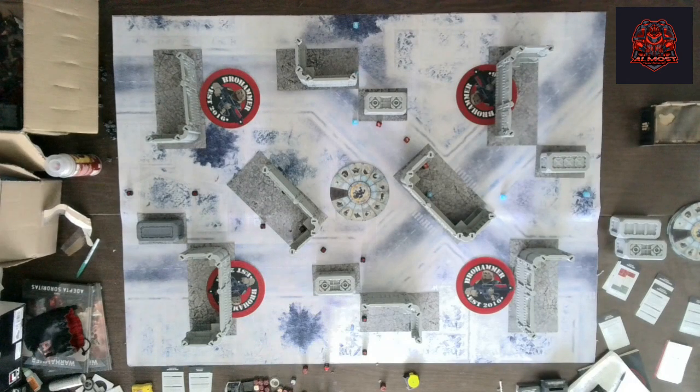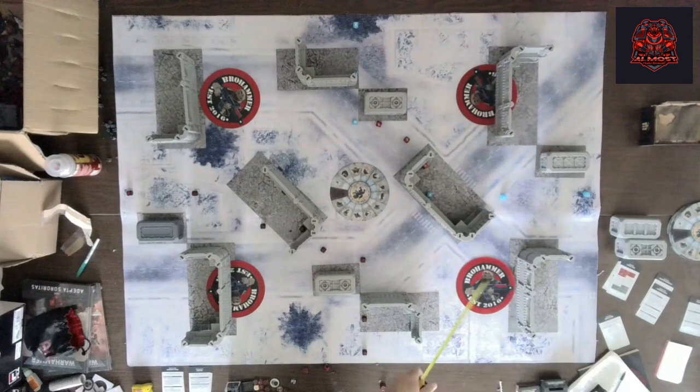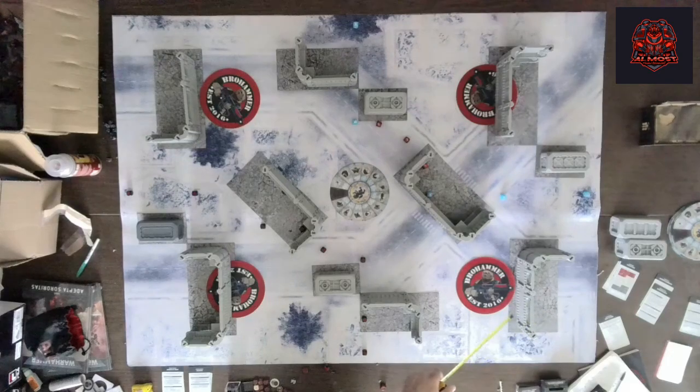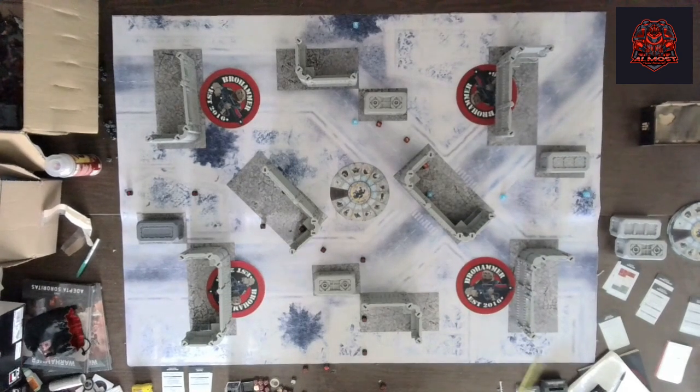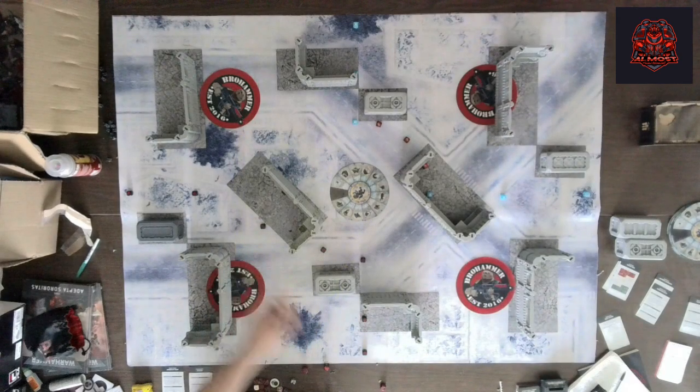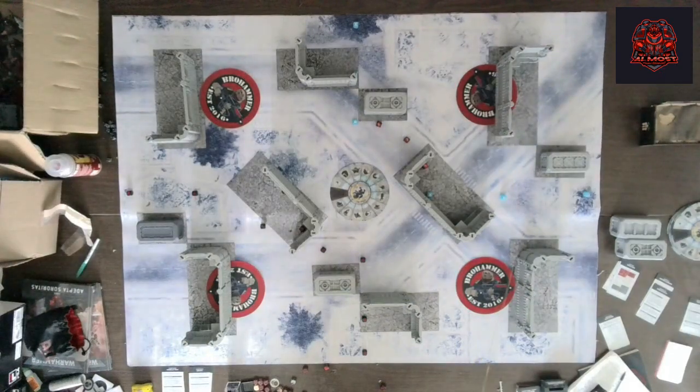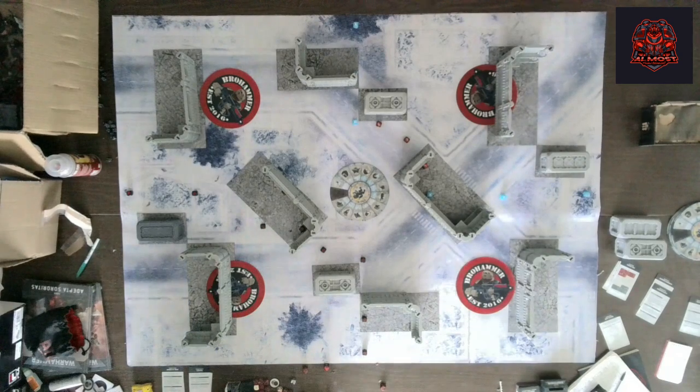Looking at the objectives on the Search and Destroy layout, not all four are blocked now. These two side objectives are going to be fully out in the open — you might be able to get some cover, and if the terrain is skewed slightly there's a chance you could toe in from behind. But if it's set up exactly like the layout using Away Games' standard tournament setup, these two objectives will be out in the open on these firing lines, making primary a lot harder to score. The three objectives you can guard are going to be hard to keep units alive on, and with Linchpins, the enemy can push to that corner and shoot you off your Linchpins objective.